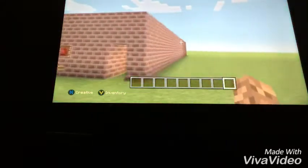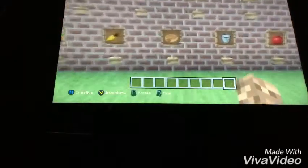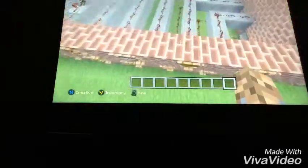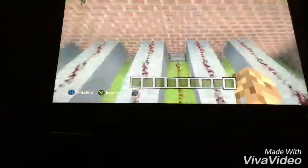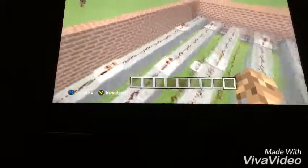This is the building you're going to need — just a square or rectangle like this. You put your signs diagonal to each other, and you put item frames with the food you want and a button. With the button, you make a redstone trail that leads to a dispenser that contains that item. Later on you're going to have to use repeaters to extend the signal — I overuse repeaters here just to be safe.